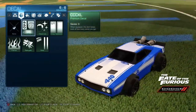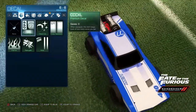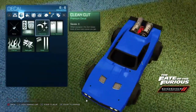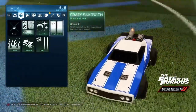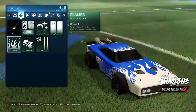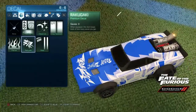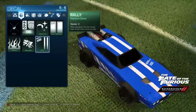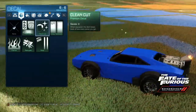Here are the decals. First one is CCCXL which looks alright and I like it because there's a lady standing on it. Then CleanCut, which has nothing on it — when there is none it has these stripes. Crazy Sandwich which I am a big fan of. Then just the normal flames. Something Japanese-looking — Ratsugaki and Rally. There is also a Fate of the Furious and Rocket League one.